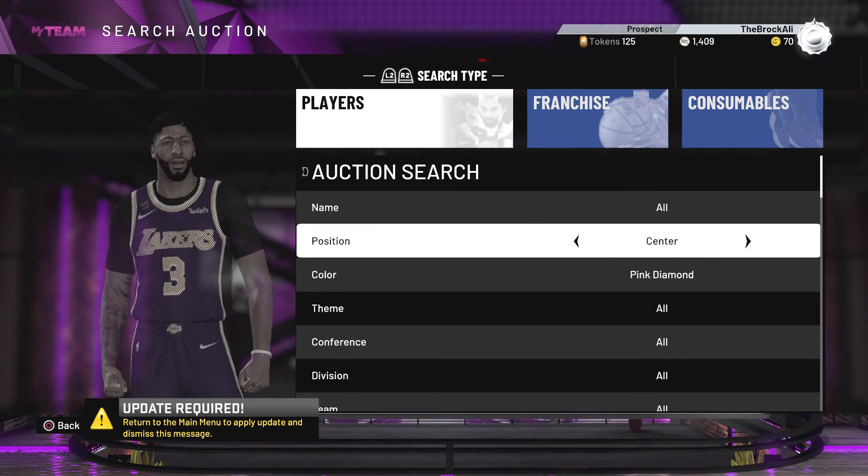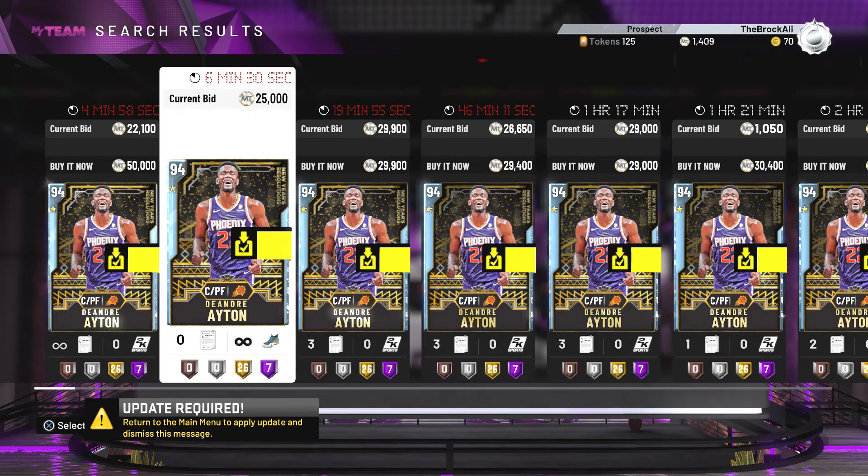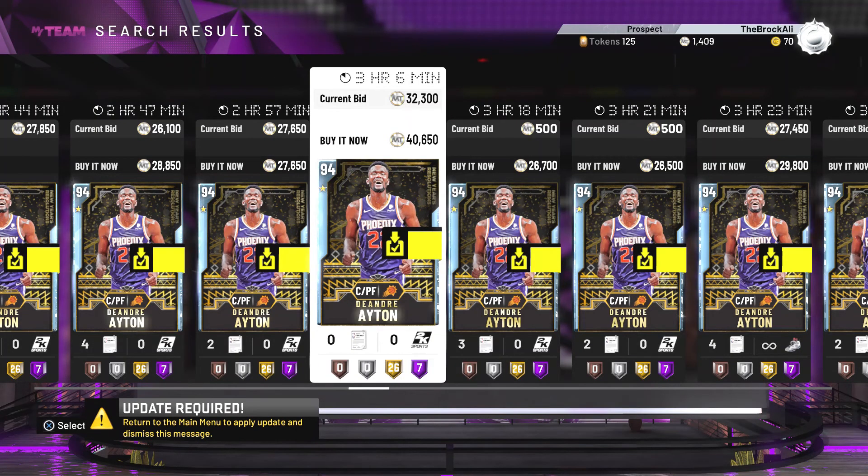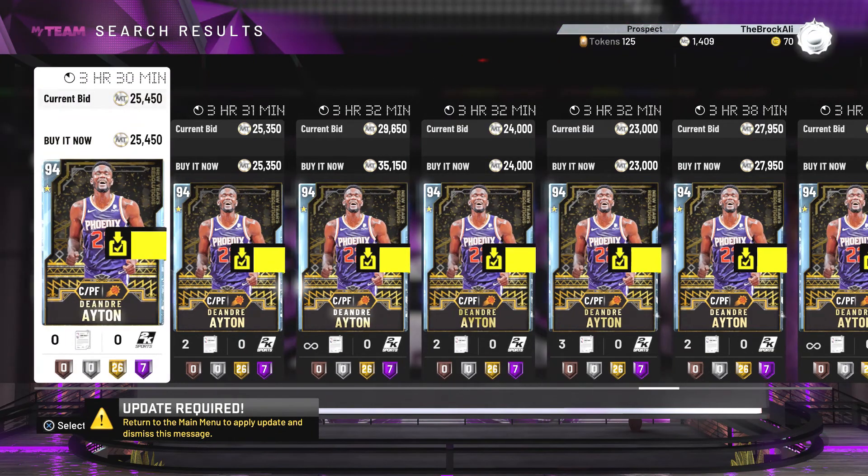For the last position, there's only one guy you need at center that you can get for cheap: 94 overall Diamond DeAndre Ayton. For a center, he can do it all — he can shoot, rebound, and dunk. That's all you need for a center. He's real cheap, only around 25k. This is the card you need to get if you don't have him already, because usually guys are going to have pink diamond Shaquille O'Neal, and Ayton can definitely hold his own against him or any other center they may have.